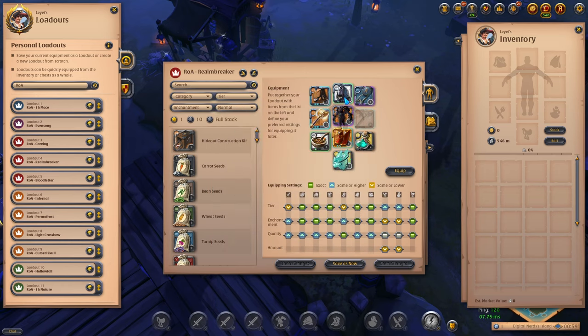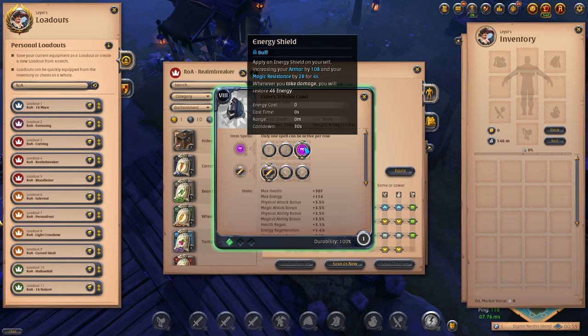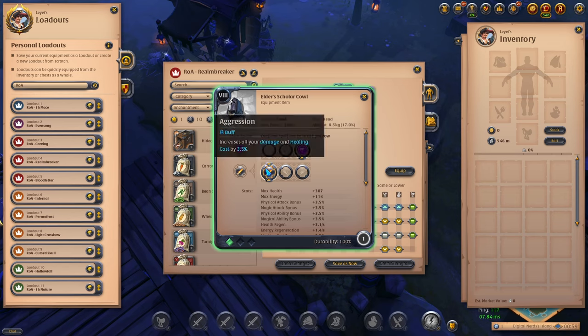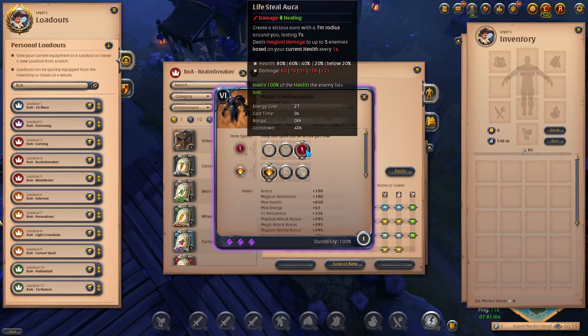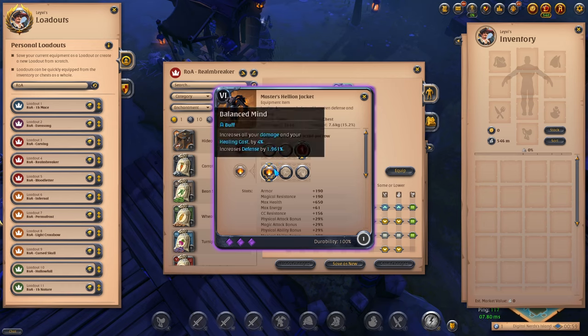You want to take the Scholar Cowl with this weapon because the axes are very energy hungry, and it's no different for the Realm Breaker. Aside from being your energy source, it will also increase your defenses and help you stay in the enemy backline for even longer. You want to take the Aggression passive on the helmet for increased damage. Just like the Carving Sword, you also take the Helion Jacket on the Realm Breaker, which makes for huge sustain through the Lifesteal Aura. You want the Balanced Mind passive on your jacket to increase various stats.